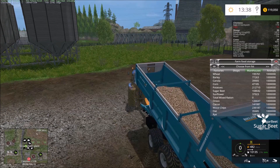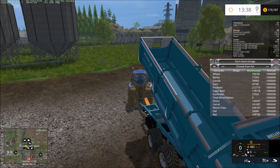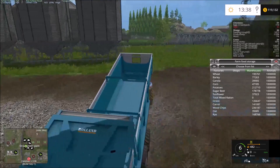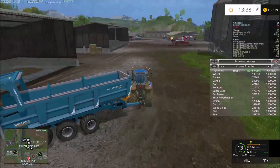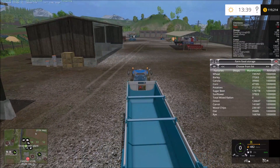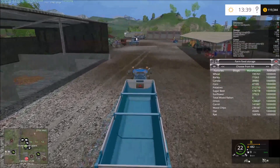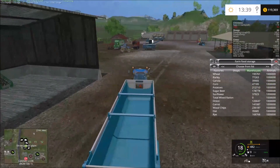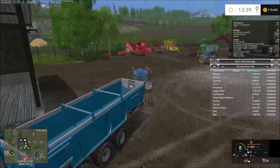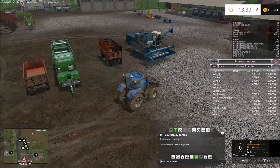Starting from the bottom, the second one up is oats and I have a field full of oats planted. Going up a little bit, the sunflowers I just harvested - well, a little better than a third of the field - only got me 37,000. Then going up, corn: I only have 47,000 of that. Canola is planted in field 19, which is actually ready to harvest now, and we'll start that in a minute.